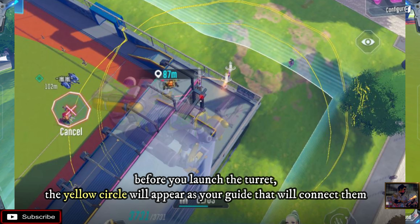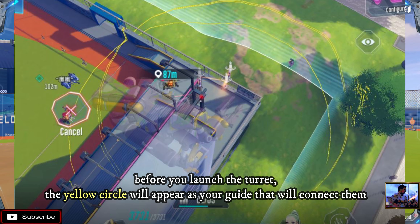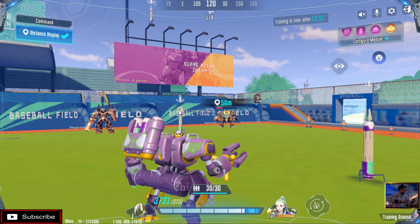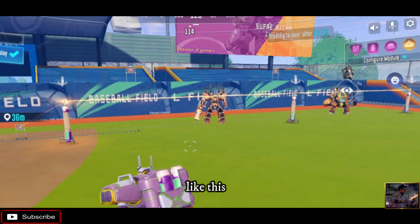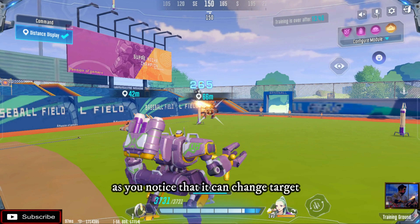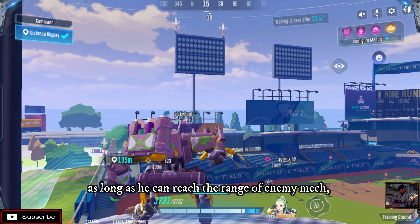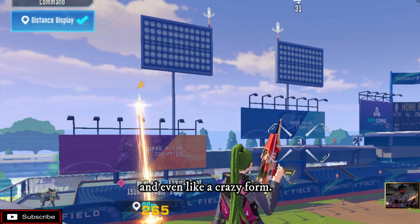Before you launch the turrets, the yellow circle will appear as your guide to connect them. On this type of core you can drop at any form you like — this position, this, or even like this. As you notice, it can change targets but still throw consistent damage as long as you can reach the range of the enemy mech, even in a crazy form.